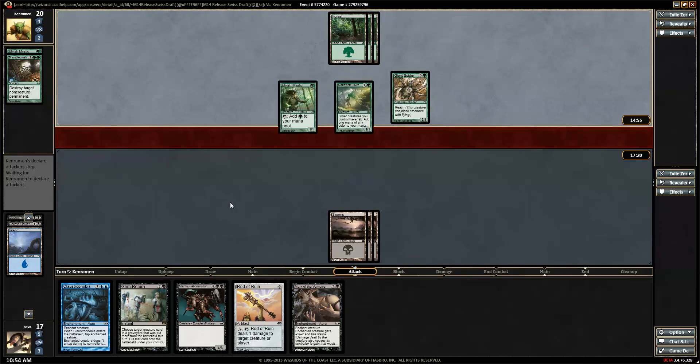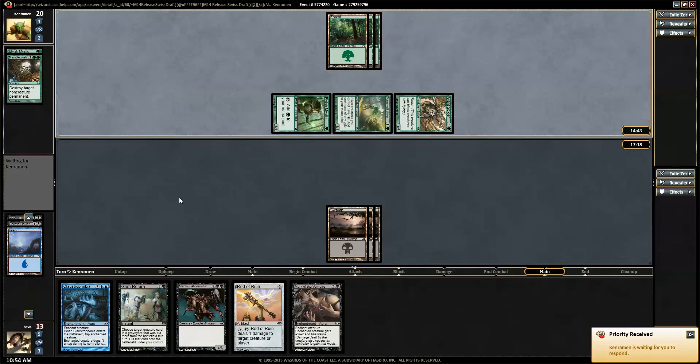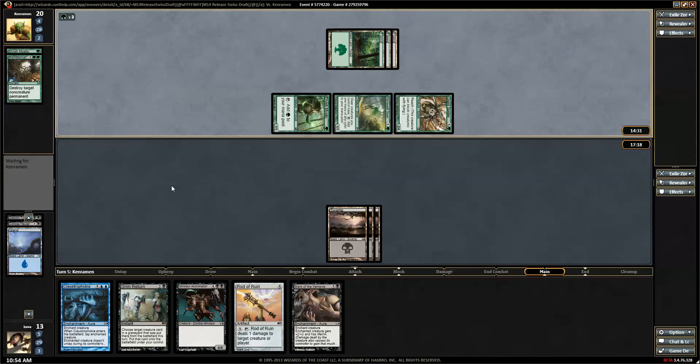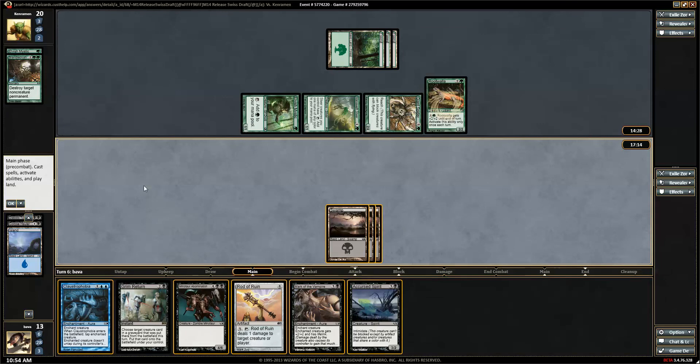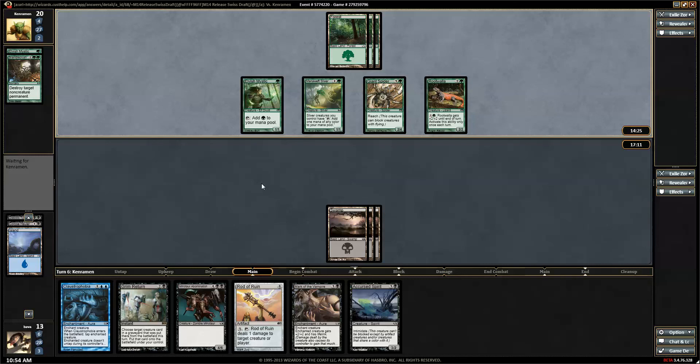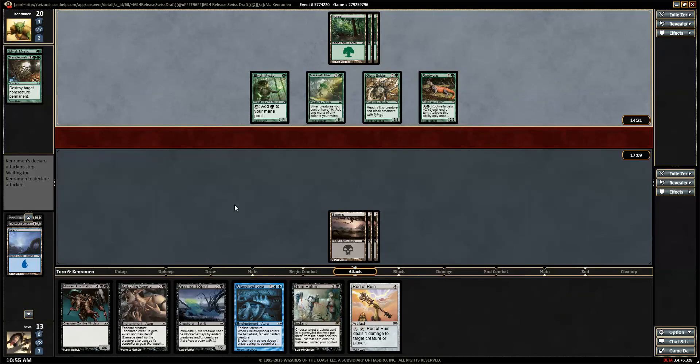4 damage a turn is going to get me pretty quick. Land destruction — you stop that, Ken Raman. He could have destroyed my Rod of Ruin. That guy sucks too. I think he's pretty much got us now. I got greedy — I mean, I probably should have been playing 18 lands with this the whole time, but we've been doing pretty well with our land up to this point.